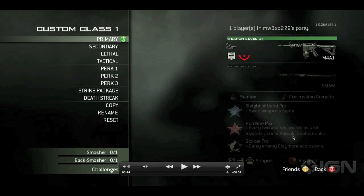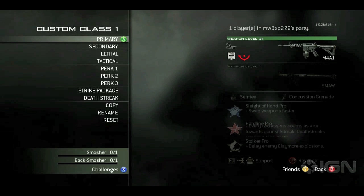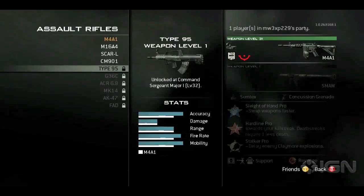Okay, so here we have Custom Class Full Loadout: Primary, Secondary, Lethal, Tactical, Perk 1, Perk 2, Perk 3, Strike Package, Death Streak, Copy, Rename, Reset. What is this? Strike Package — go down to — okay, okay, I see.